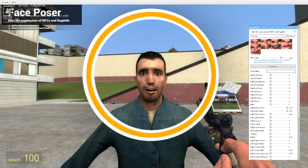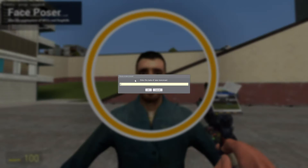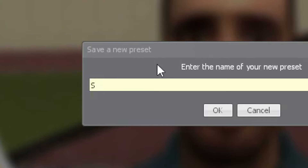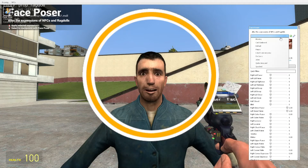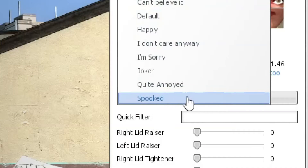Here we have a really spooked face. Now to save a face, you can click on the plus button. I had 10 seconds as a preset. S-P-O-O-K-E-D. Spooked — there we go. And now it is saved.